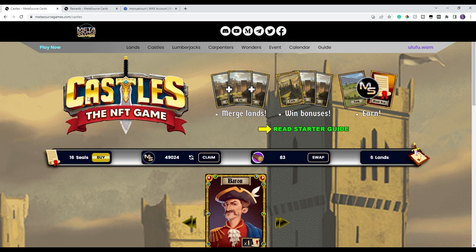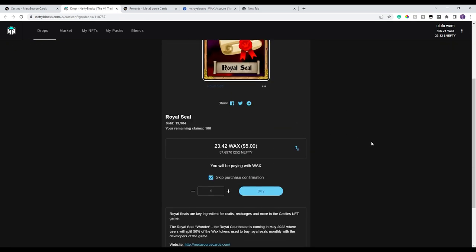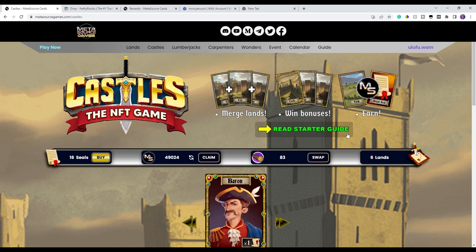The courthouse is now available. Basically, what you are doing is going ahead and helping the Baron create this courthouse — lending him fine wood, seals, and lumber so he can build it. He's going to give you back what's called royal courthouse bounties. Those royal courthouse bounties give you passive wax income every single month. The way they give you passive wax income is through anytime someone buys the seals. 50% of it goes right to the courthouse and whoever owns the courthouse bounties. They're also talking about doing it with the standard heroes that are sold, so there are a lot of ways to get those bounties and passive income.